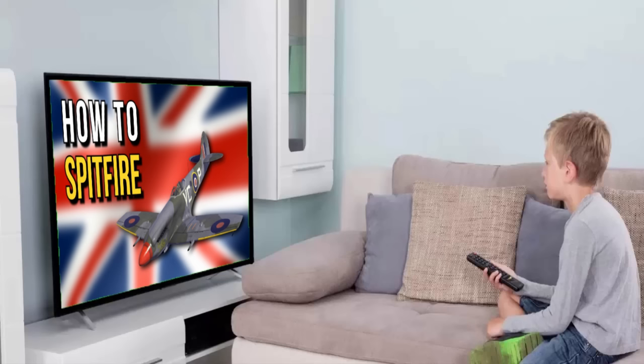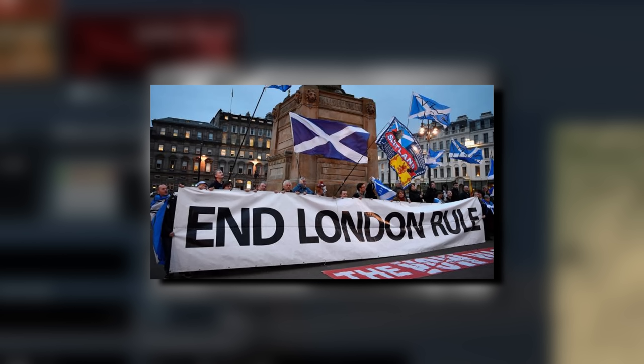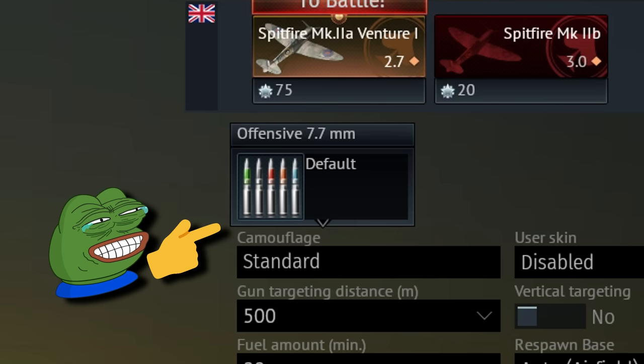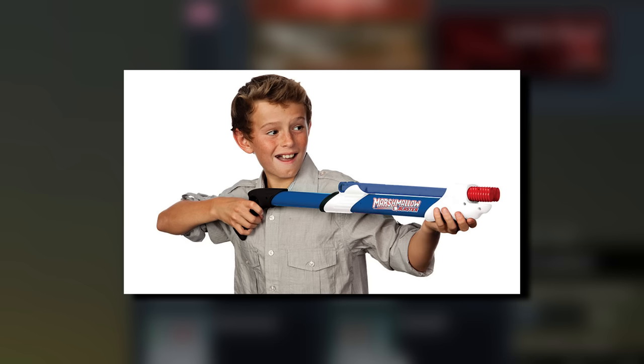Here is how to play the Spitfires: load either tracer or stealth on your cannons, because Hispano cannons are more indecisive than Scottish independence referendums regarding whether they want to actually work. Next, load either ground targets or stealth on your 50 cals. Or if you're unfortunate enough to have 7.7s, load universal or stealth belts to tickle the enemy to death.